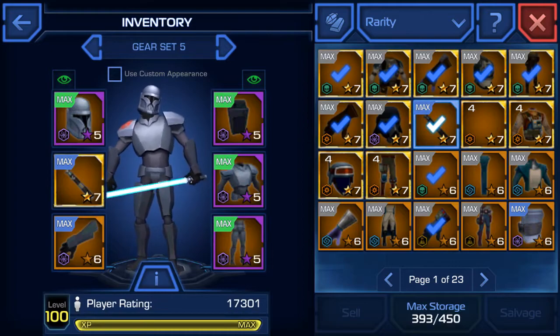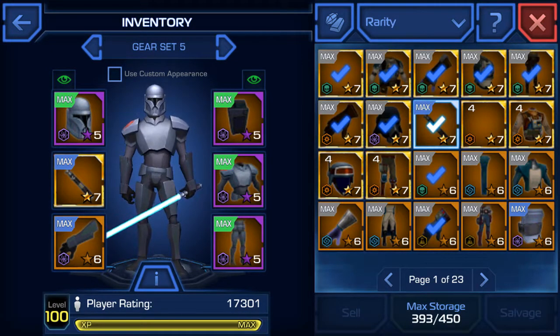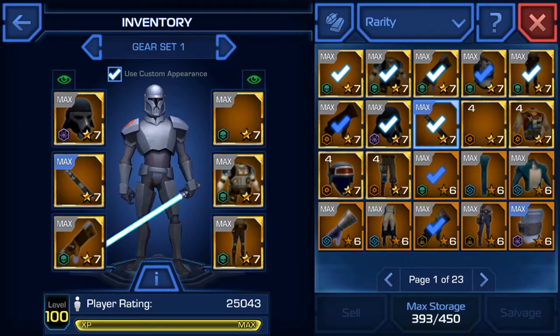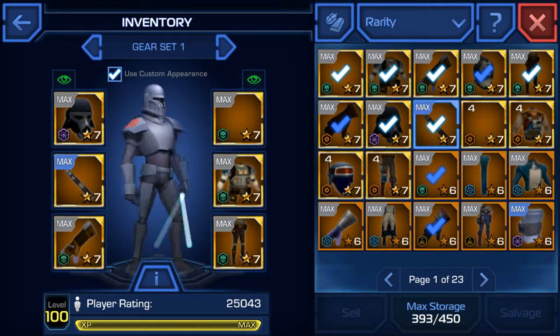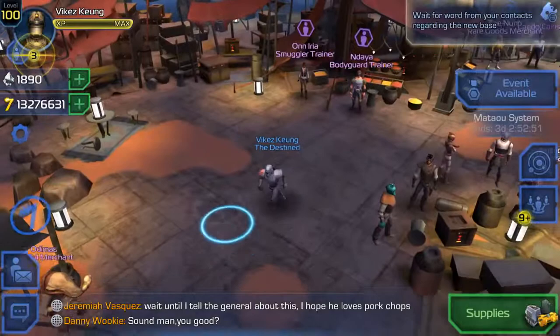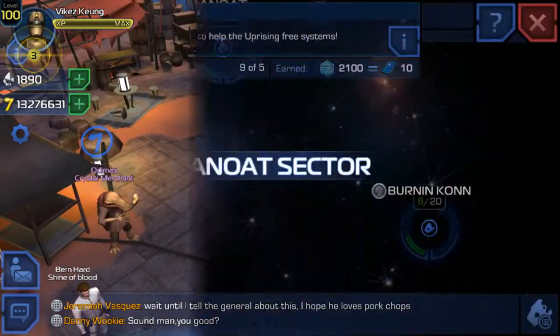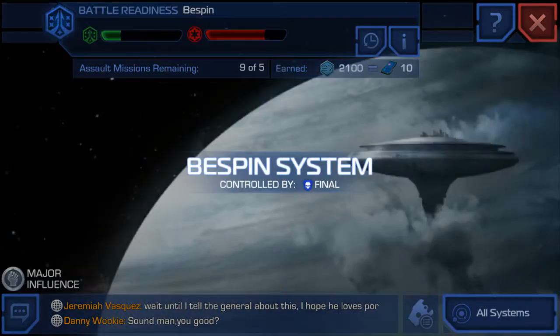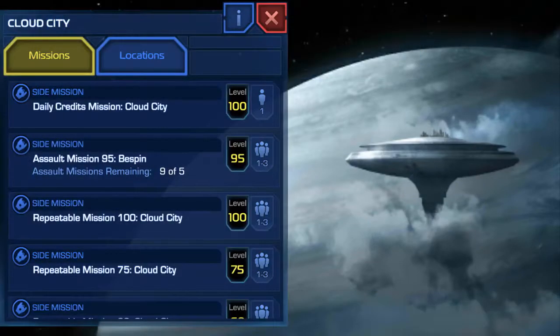I'm going to use the custom appearance, because if you level up all your armor to max then you can use it as a custom appearance — that's what I did. So this is what you look like if you level up all your Purge Armor gear. I'm going to be using a different set, but I'll be sure to have this custom appearance. Now let's go out and have a test ride — let's see what it looks like in actual combat. I'll do an assault on Bespin, why not? Bespin's always fun to do.